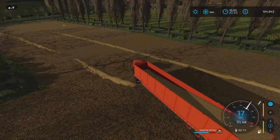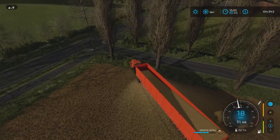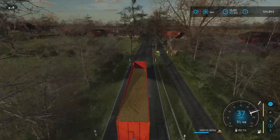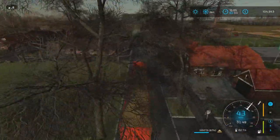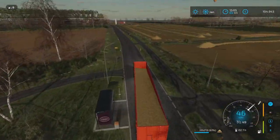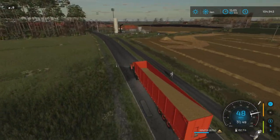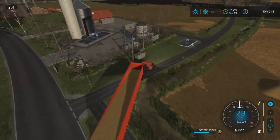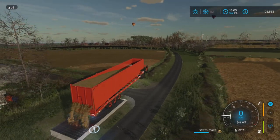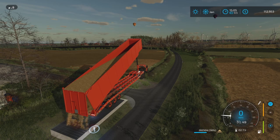To keep things simple I'm just going to take this over to our farm yard. It's a little bit difficult to get out of, but not impossible — there is a railing and this trailer is quite long. We're just going to empty it out once to show you the other issue with this. We've got 335,000 liters of straw and it will take a minute to empty.